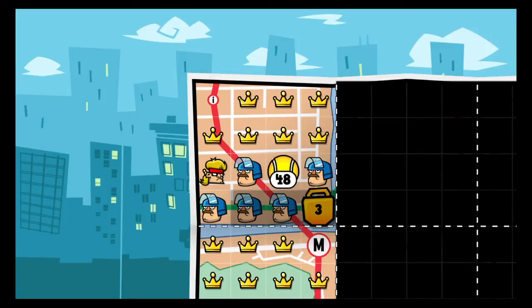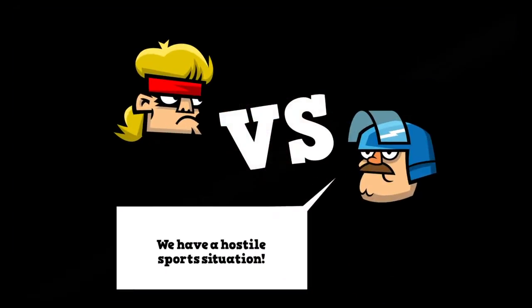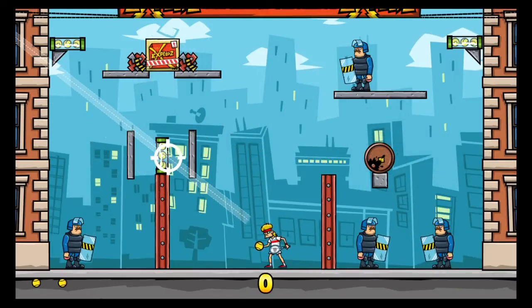Today we're going to do chapter 2, level 8. You need two balls to get the crown for this level, which means you've got to do it all in one serving. If you get over here, you're pretty much guaranteed half the time to get it.